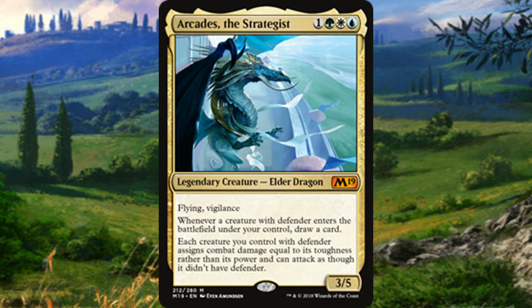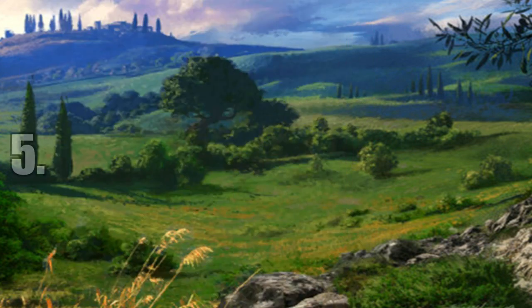Number 6 is Arcades the Strategist. Similar to Tuvasa in offering consistency and card draw, but combining that with something like Doran the Siege Tower's effect — creatures deal damage equal to their toughness. Arcades lets defenders attack as if they didn't have defender, so you alter the rules of the game in your favor. It's a relatively unique strategy in Bant and a very interesting commander option, and while it doesn't lend itself to universal playability, its unique identity is a strong reason to recommend it.